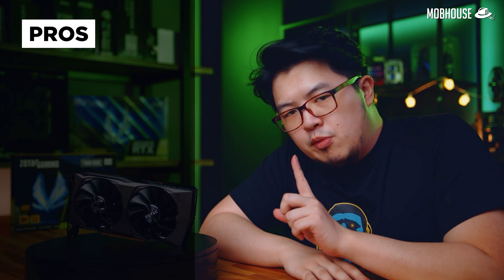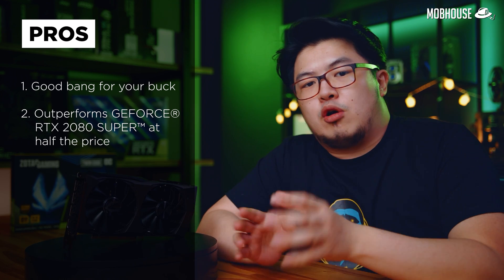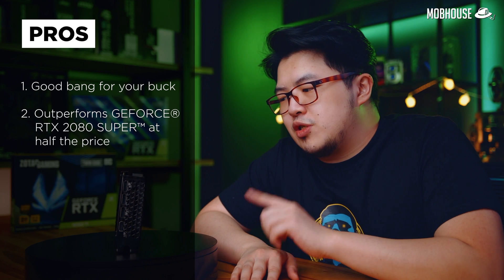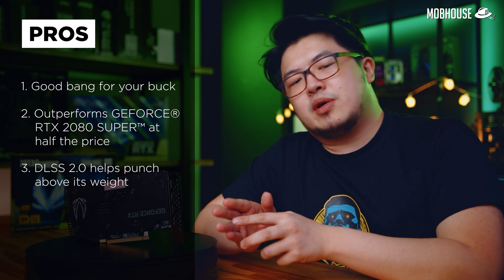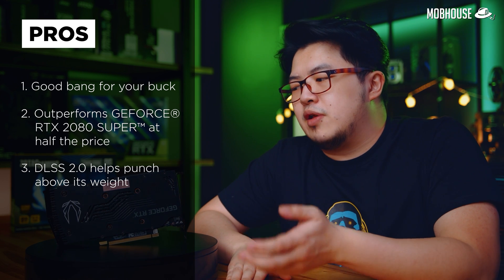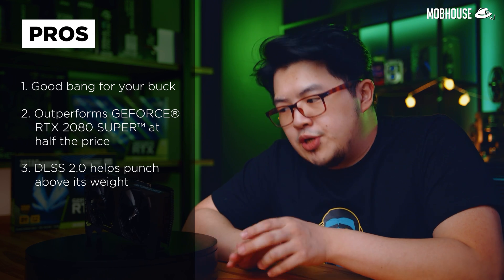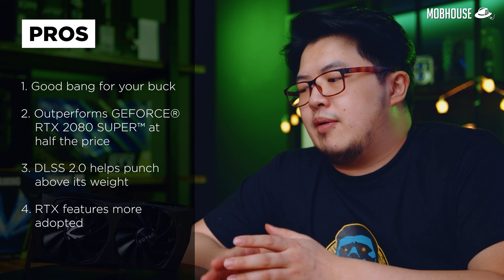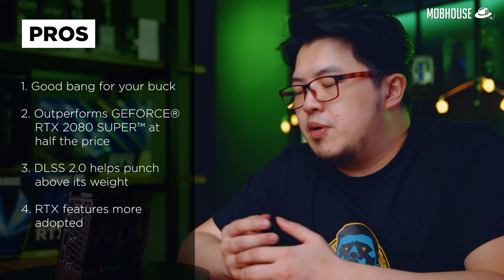So what's the verdict on this RTX 3060 Ti? First, the pros: it has very good bang for your buck. It outperformed the RTX 2080 Super — which launched at almost double the price — not just in ray tracing, but also in rasterization and productivity tasks. Even with price drops on the 2080 Super, this is still a better card because of all the new tech Nvidia has packed in, especially DLSS 2.0, which is now a much better implementation allowing you to game at higher resolutions that weren't available on 60-series cards before. Unlike the RTX 20 series launch, ray tracing is now better implemented in more games, and Cyberpunk 2077 is a great indication of where we're headed.